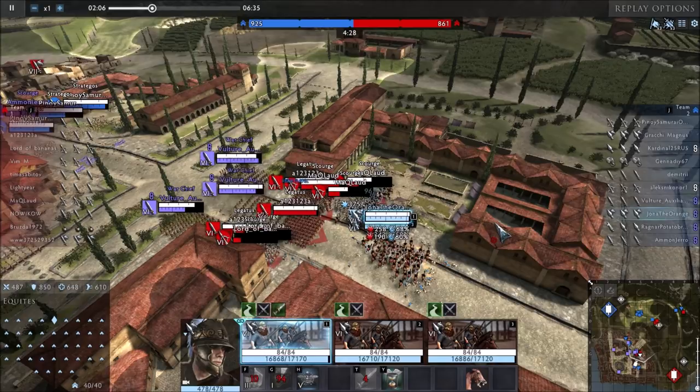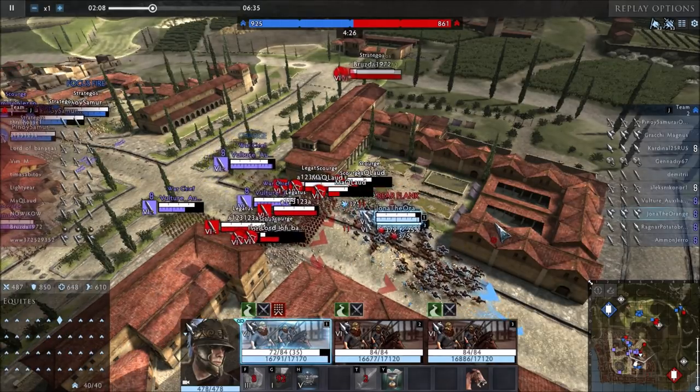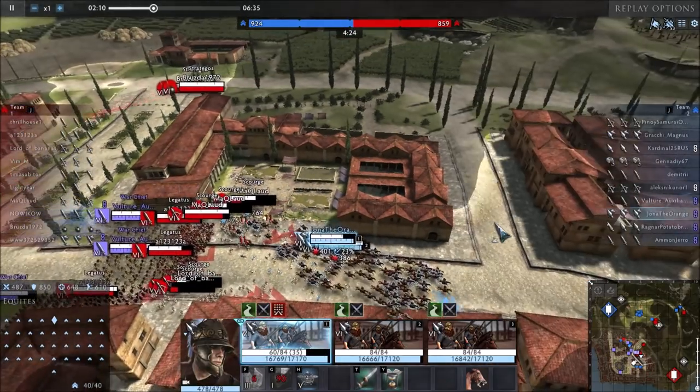Basically they won't route unless you get feared and completely surrounded - you pretty much don't route. That's not to say Scipio Cove doesn't have its downsides. They're pretty damn slow in the forest areas, and they're just not very fast overall.